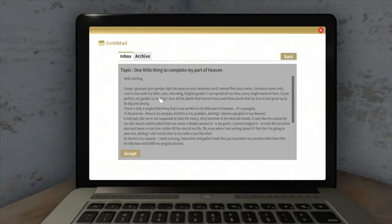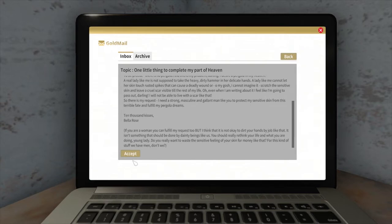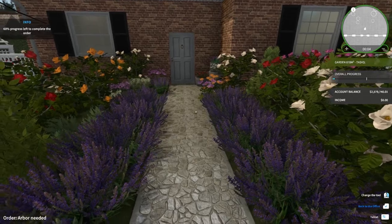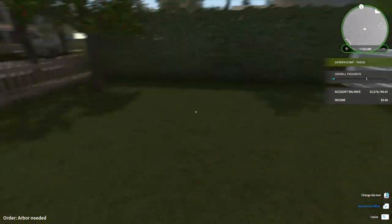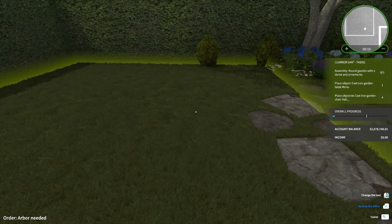Let's go to our other job - Bella Rose. The message says she's in love with her little cute English garden and spends all her time there. Her garden is lovely with all the plants, but it needs a pergola - that's her problem. You can't go wrong with a veggie patch. There are also contests you can enter, which is interesting. She needs nothing done out the front, so let's go out back.